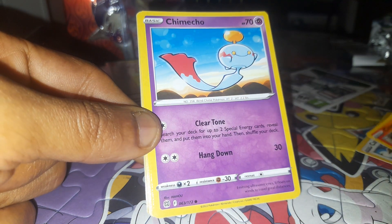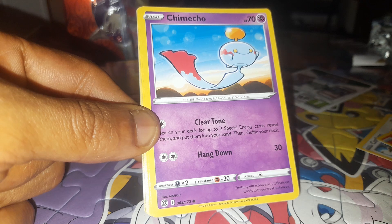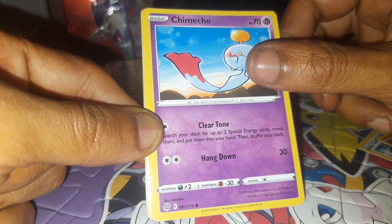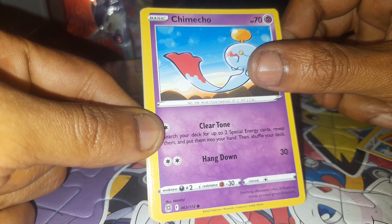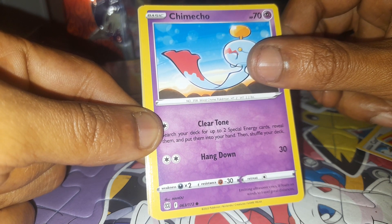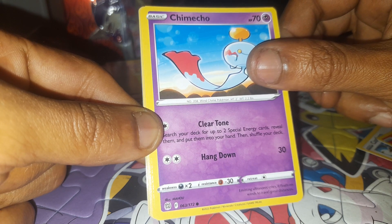Chimecho, having 70 health points, being a Psychic type Pokemon with a dex entry of 358, being a Wind Chime Pokemon, with moves of Clear Tone and Hang Down, 63 out of 172. Emitting ultrasonic cries, it floats on the wind to travel great distances.